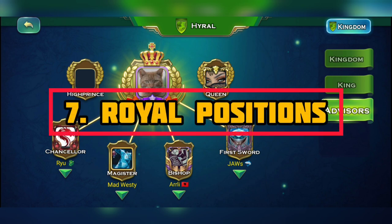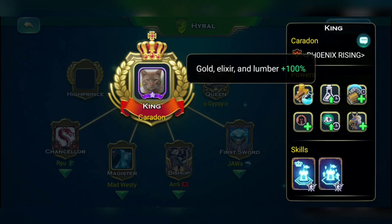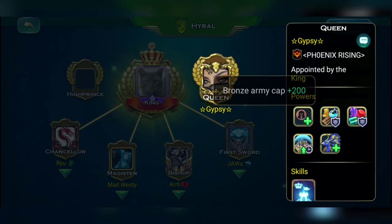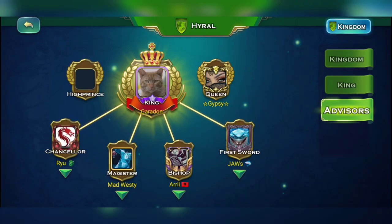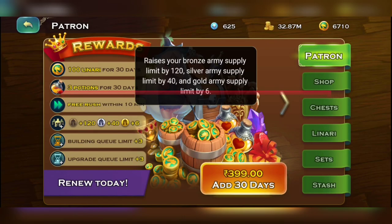For the next method, you need to be appointed by the king or higher-level members to get extra bronze supply cap. The king can get another 300 bronze supply cap, the queen, first sword, and bishop can each get an extra 200, and the scholar, scribes, and royal guard each get an extra 100 bronze supply cap.